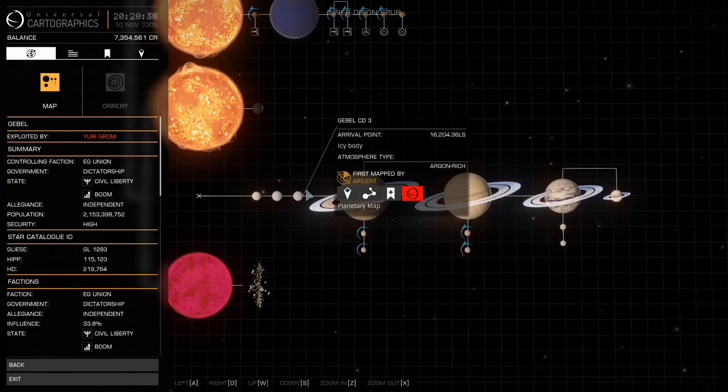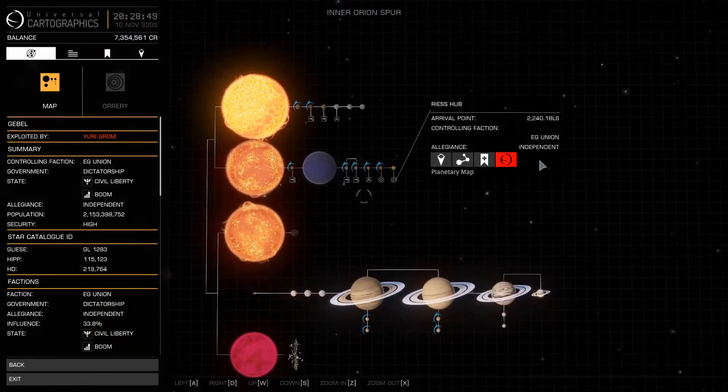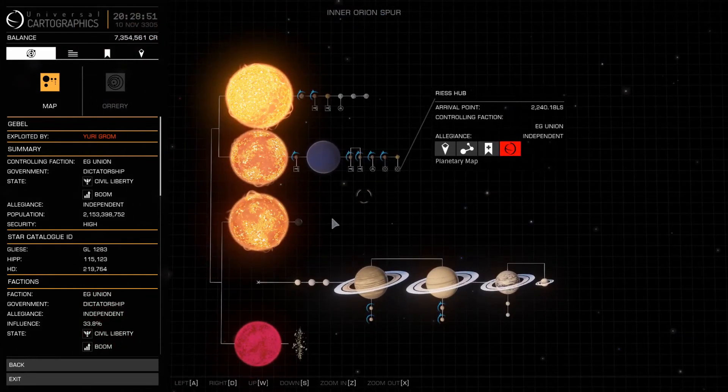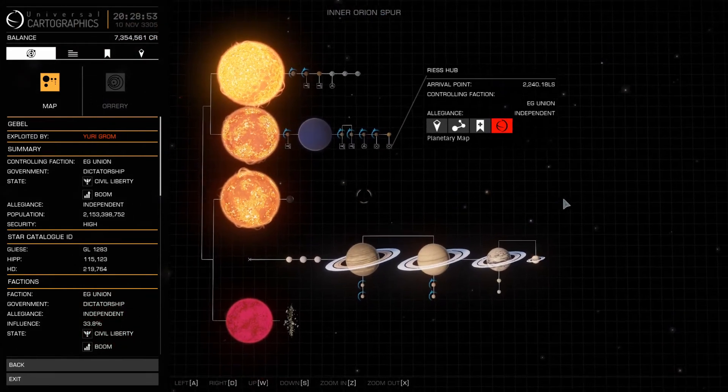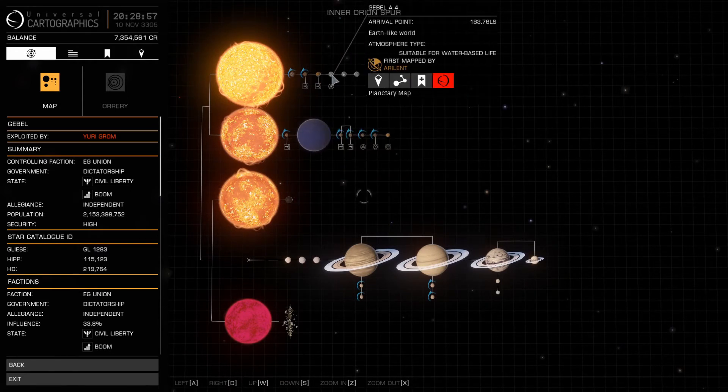A few moments later. All right ladies and gentlemen, doing my quick research. I found a planet — Gabriel — it has ring planets, as you can see here. It has four ring planets and a bunch of other planets. We're not going to worry about the other planets currently — it has all kinds of interesting content.